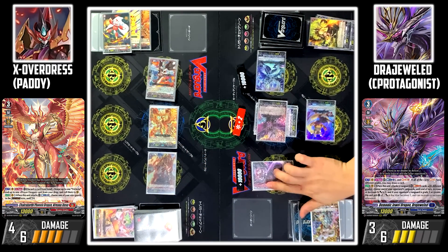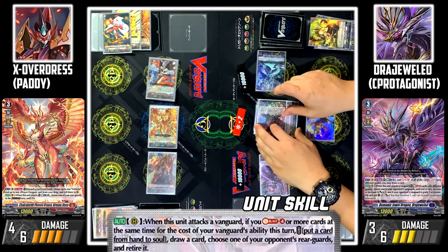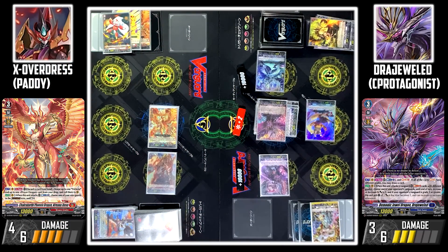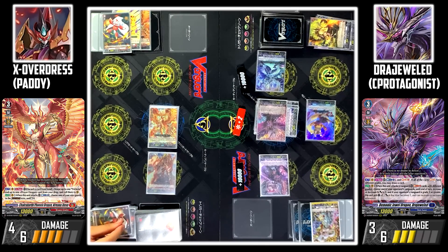Demonic Stone Dragon Metal Vara attacks your Vanguard. I'll guard with Gaobarina and Rionine. Wrister Gale attacks your Vanguard. Wrister Gale's skill: since I activated Draju's skill, I'll place Metal Vara into the soul to draw 1 card. Then I'll retire Gaobarin. I'll activate the Blitz Order Elementaria Sanctitude — with its skill, I'll discard Trickstar to perfect guard the attack. Turn pass.